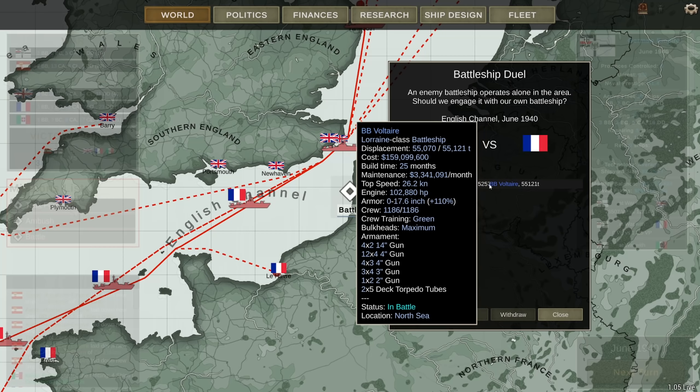They get 8 14-inch guns and torpedo tubes. Yikes. I also have torpedo tubes, however. Yeah, let's do this. We can take down the Voltaire. That is one of the three French battleships out of commission. And there are no escorts — nothing. So, let's fight it out, shall we?